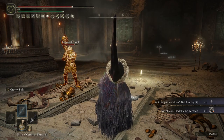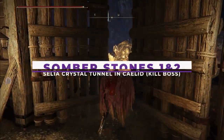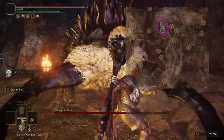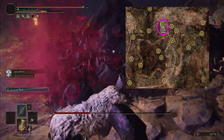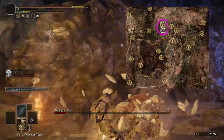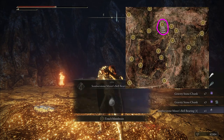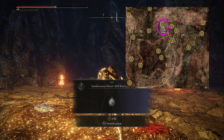That's it for smithing stones, let's talk about the somber ones. The first somber stone bell bearing is found by killing the smaller falling starbeast in the Sellia Crystal Tunnel, which is that awful mine you get warped to in Caelid by opening the chest in the dragon ruins in the lake. This is not an easy boss early on, and the small arena makes it even tougher, so be warned. Keep your distance and kite him as much as you can, and eventually you'll get that bell.